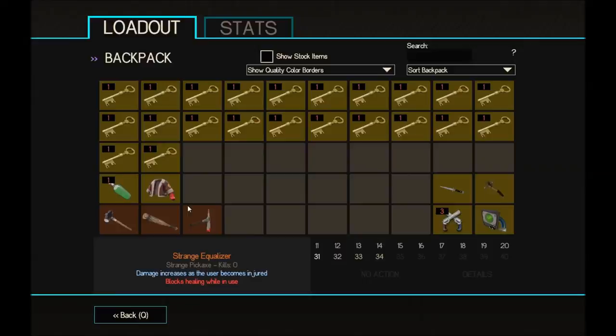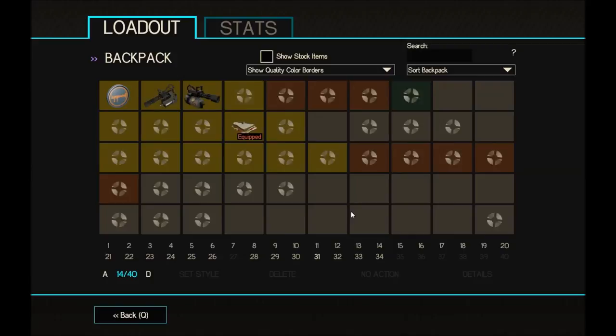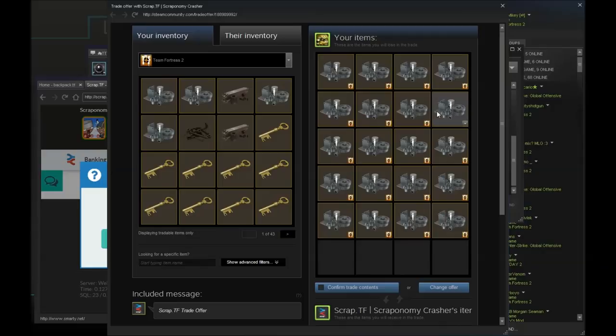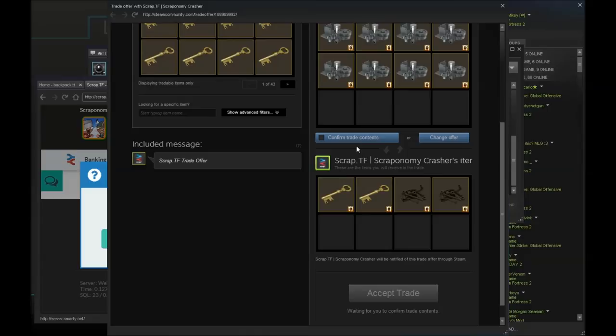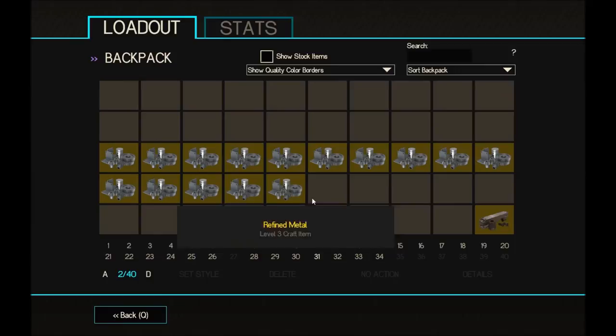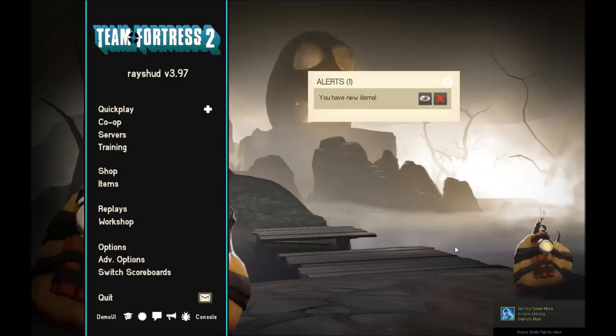I can't wait until we have like nearly a page of keys. I'm thinking of reorganizing my backpack. Wait — 1, 2, 3... all the way to 19 and 20. It's 19.77 and I didn't have that metal so they just gave me change.